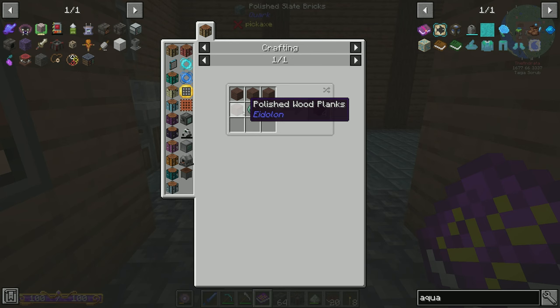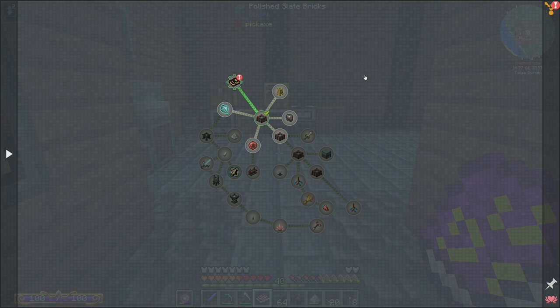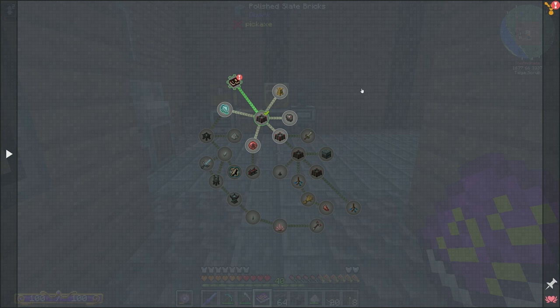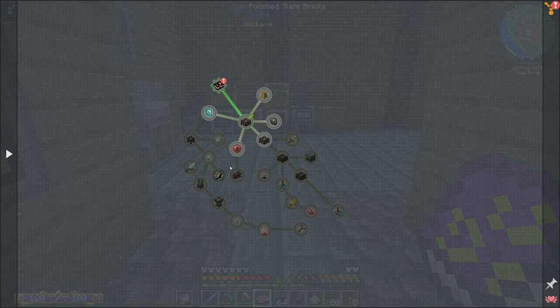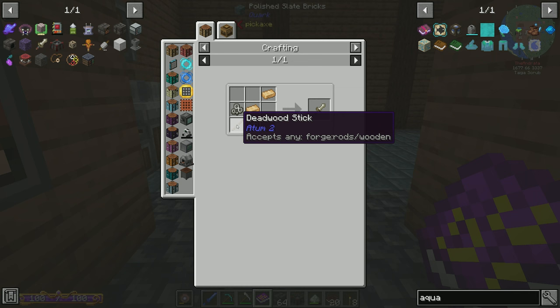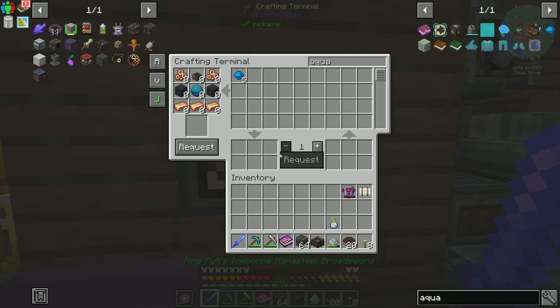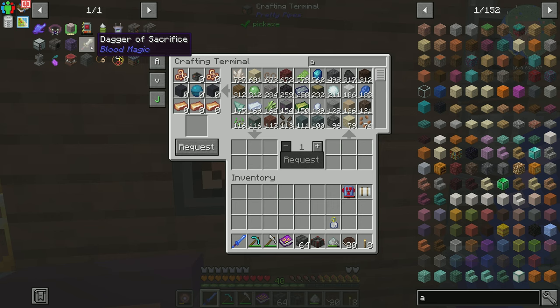Our next step wants us to make a Mark 2. The Incense Altar is something I'd like to do as well, which requires another cooking pot — so not today. This requires Polished Wood Planks from Eidolon, so we're not going to be getting into the Incense Altar anytime soon. The quest book is for the standard Enigmatica 6 quest line, which is why it shows the Dagger of Sacrifice as a level two craft — but it's actually in level one.